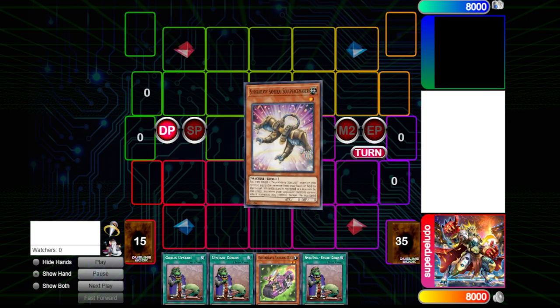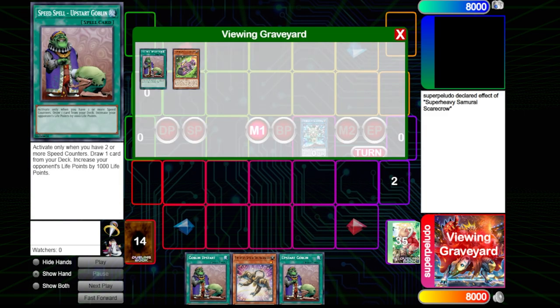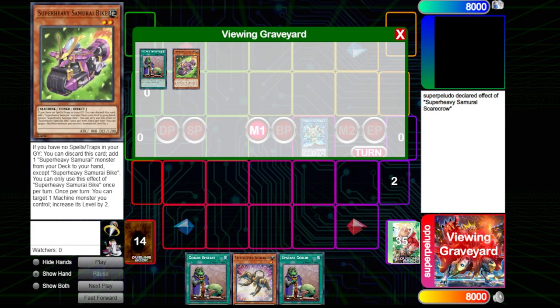This time we're going to have Peacemaker plus a Bike. We're normal summoning Bike here. One thing about Bike is that they should not be Droll and Lockbirding you off of Bike, because there's always the threat of Gamma. The Droll player has to understand that Gamma exists and every Super Heavy player is on it. Why take the risk of Drolling the Bike when you can Droll the second search after the bike and be nearly as effective? A safer play for a very similar reward. So if you open Bike with no Piercer and no follow-up play, this combo might just be the better way to go about starting your turn.